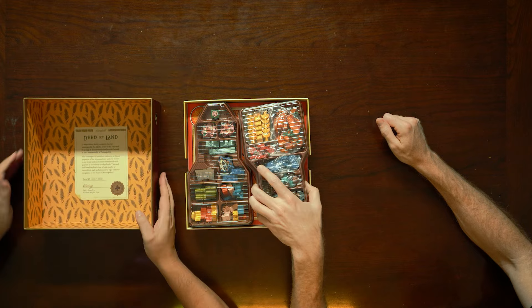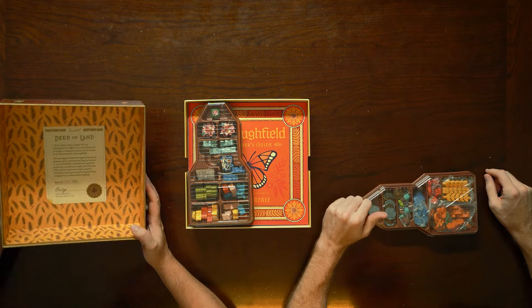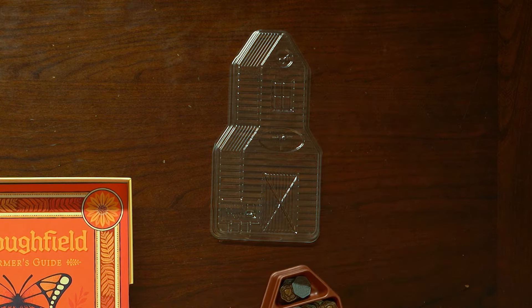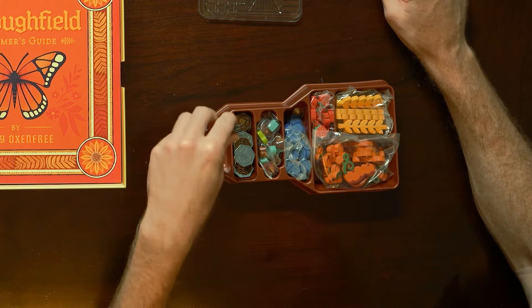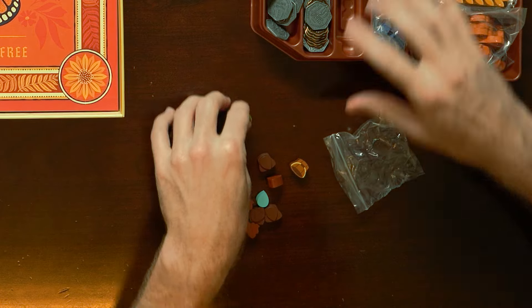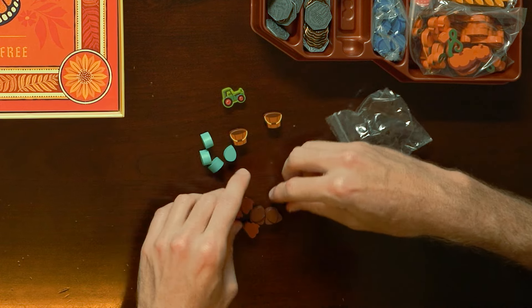Game trays. This is farm number 1545 out of 4,000 — nice. Little farmhouse. In the Golden Edition, you have the metal coins — ones and fives — and a tractor.